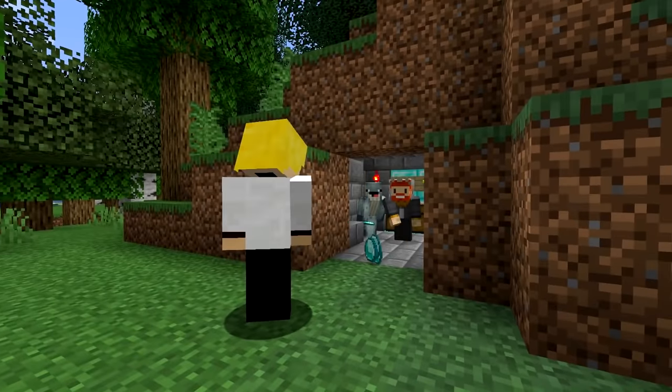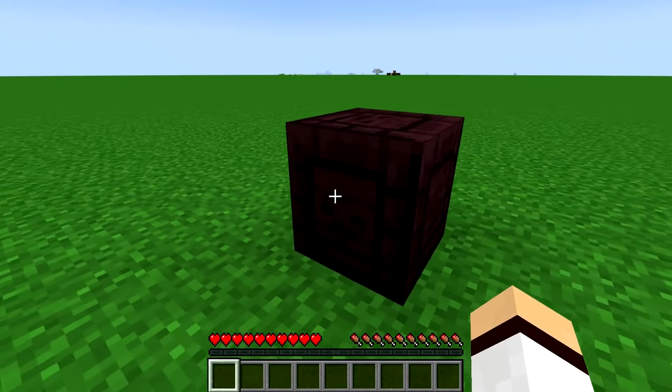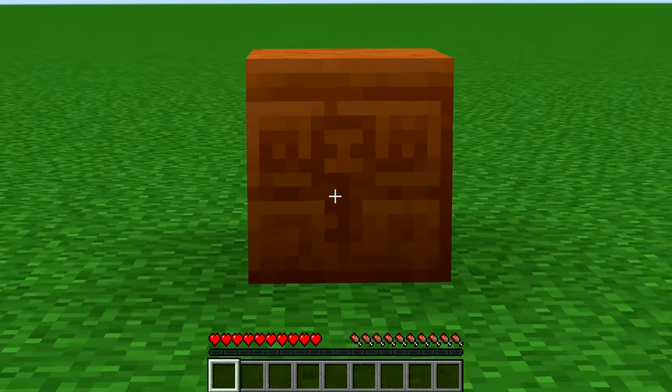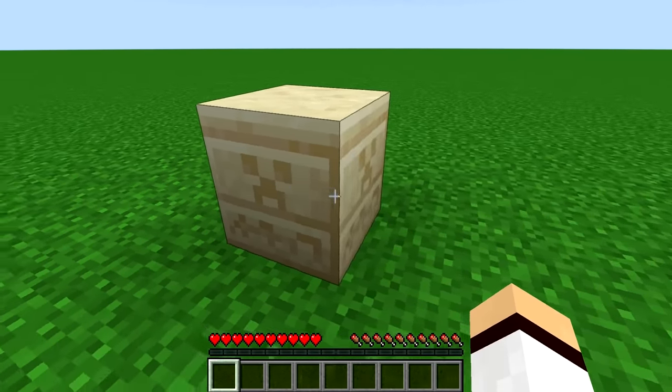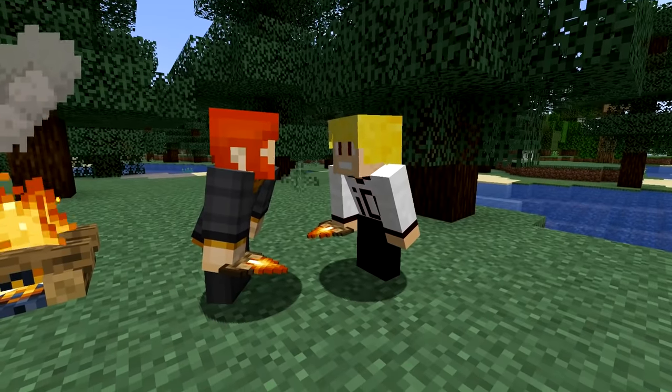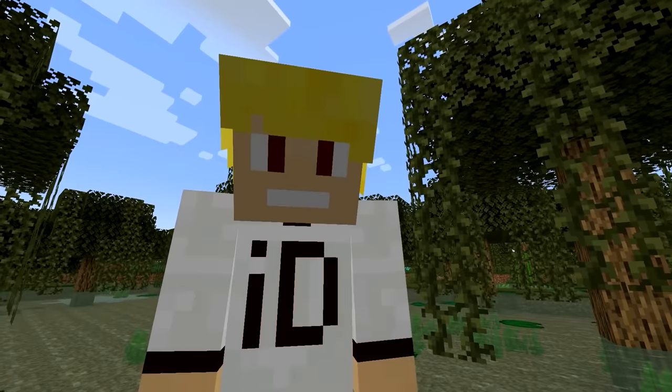Number 38. Let's speed run the last three. The nether brick has the face of a wither on it. Number 39. Red chiseled sandstone has a wither boss on it. Number 40. And finally, regular chiseled sandstone has a creeper face on it. How many times did you see my friend Aaron in the video? Let me know in the comments below. Anyways, bye!